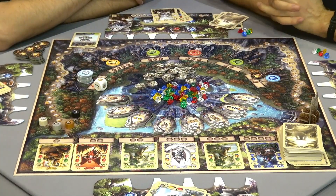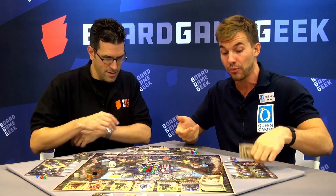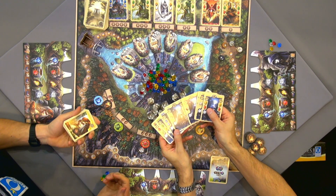So what are we doing? We are trying to get to the runestones with the mechanism of deck building. Every player, as the game starts, has the same amount and the exact same cards to start — it's eight cards each. These are our druid cards.